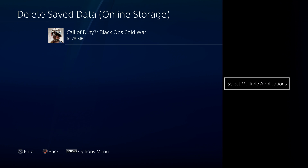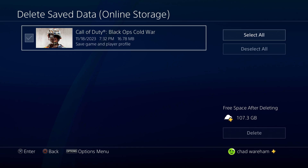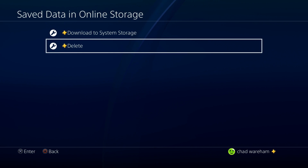To delete it, I'm going to press the X button — that's to select multiple files. I'm going to select the save file and we're going to go to Delete. It also shows how much free space you have after the fact. So let's now delete the save file.